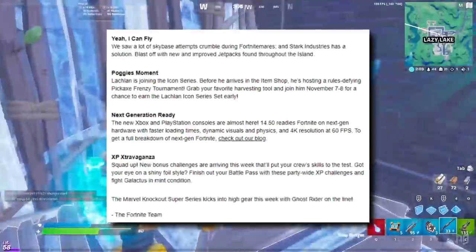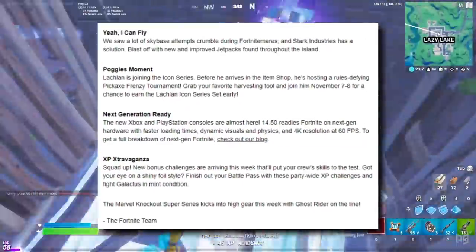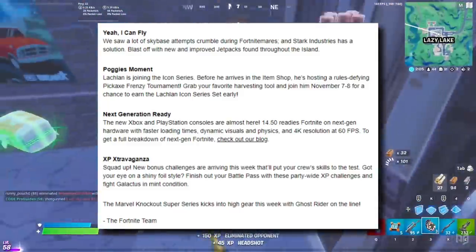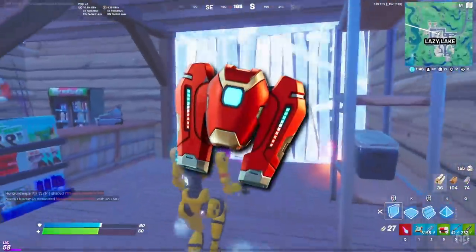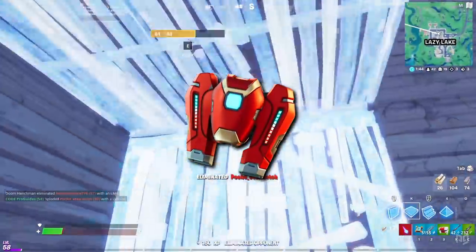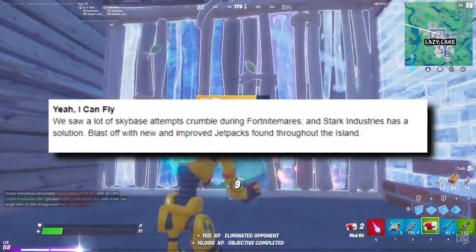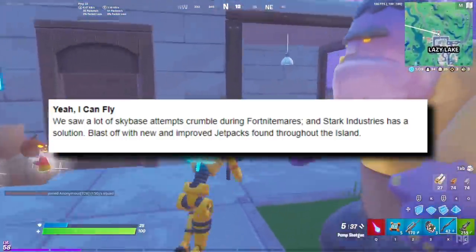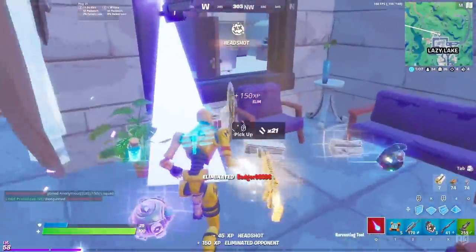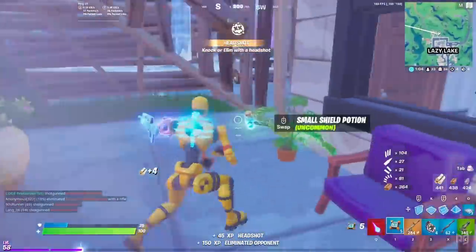As per usual with these updates, we're going to go over everything that Epic Games have given us in the patch notes, which as usual isn't really that much. First up is the return of the jetpack. Players are going to be able to fly around once again with a brand new and improved jetpack released by Stark Industries, and at some point over the course of the next update, they'll be found throughout the island.